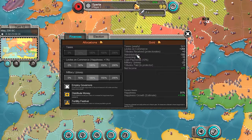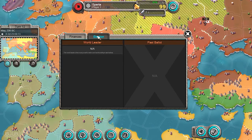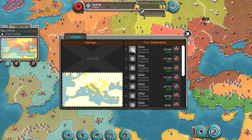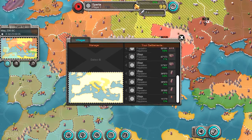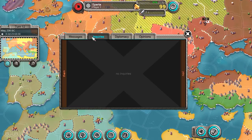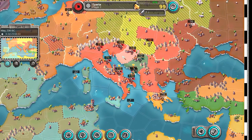So this is the kingdom management screen. You can see my taxes, my distribute money, my fertility festival which gives me more people. I don't really know where my people meter is though. Civilization 4 would have very clearly shown how many people are in each place, but this doesn't really do that. I know how many troops I have. Also, if you lose your king — the little crown — you actually lose a lot more than you might expect. I pretty much lose the game because just one king was taken over, which is weird. Why would you have several kings?